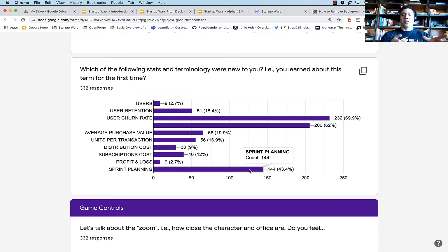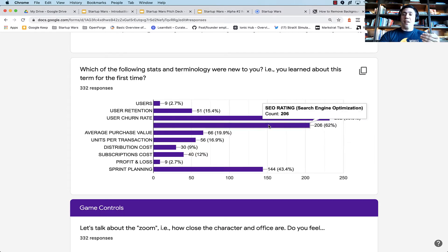When we talk about educational value, we're definitely going in the right direction. We also saw that students did not know what user churn rate was or what SEO rating is. Some students didn't know terms like distribution costs, subscriptions, or average purchase value. But user churn rate and SEO were the two most prevalent — over 60% each — and that was actually surprising. I could understand user churn rate, but I was very surprised about SEO. This data shows us we're exposing students to terminology they need in business but don't quite yet know.